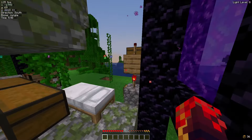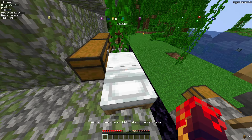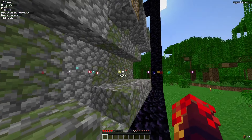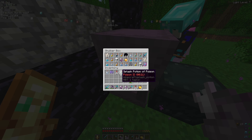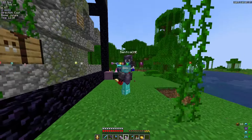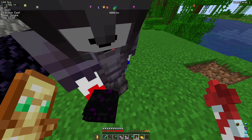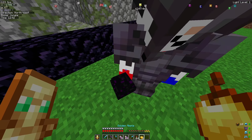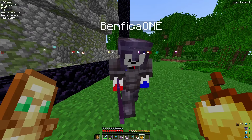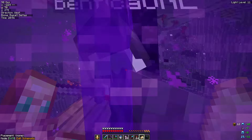My teammates rallied around me — showing me their base, giving me extra items, and reminding me why I play. After some back and forth, it clicked: we are now the defenders of the Dragon Egg, keeping it safe from an arsenal of new members and bounty hunters.